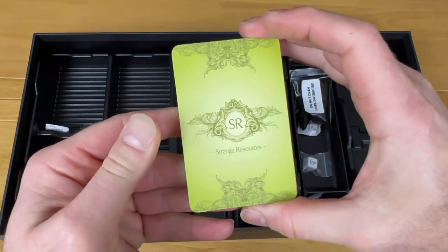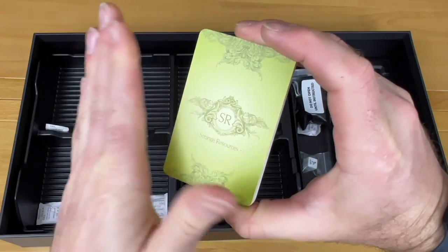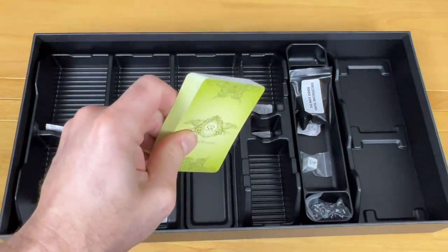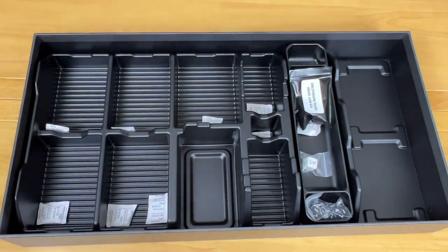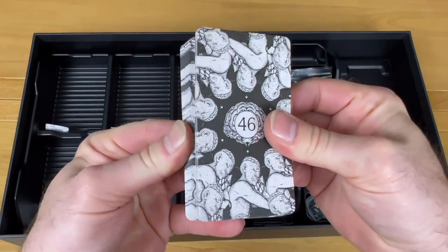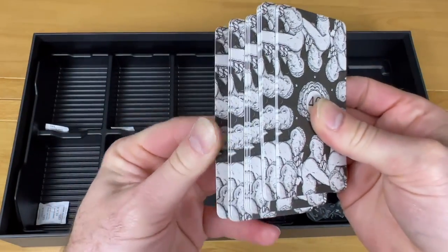We're introducing some new strange resources to the game based on the different monsters we have. I don't want to show these off because they're awfully strange and I don't even know how to get them — I'd hate to spoil something that happens so far into the game. Next we have our deck of Collective Cognitions: whenever you reach a certain milestone of the Collective Cognition number, you're able to reveal that card and get it.